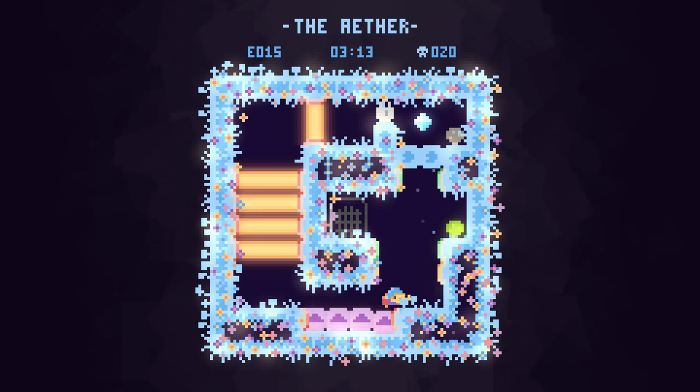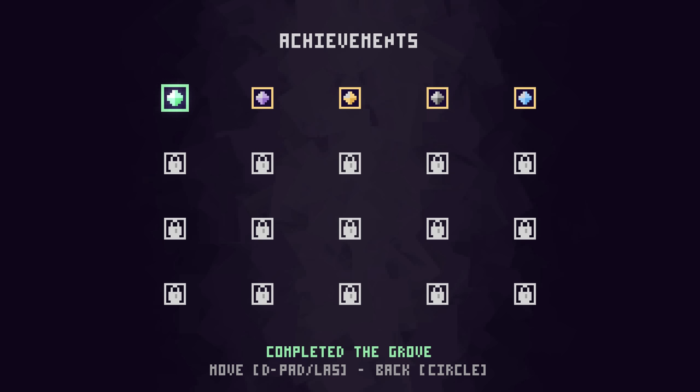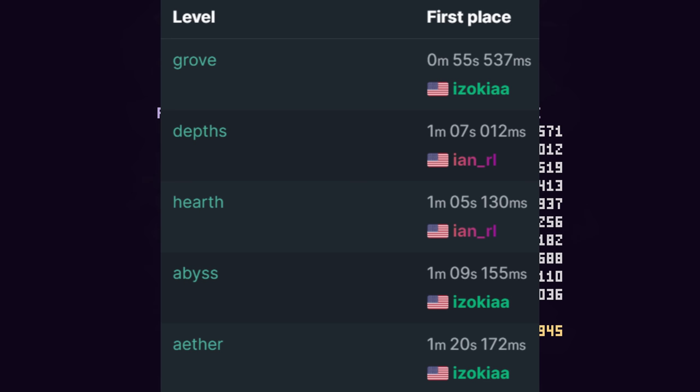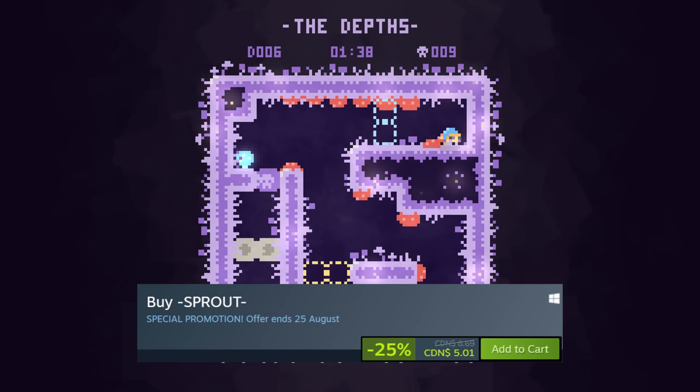All in all, it's hard to find faults with Sprout. With 100 levels spread over 5 worlds, you'll likely get around an hour of playtime, or more if you go for the more difficult challenges. Or, if you're a speedrunner, you might even be able to finish the entire game in under 6 minutes. At 6.69 Canadian or your regional equivalent, this game is definitely worth your time and even your money.